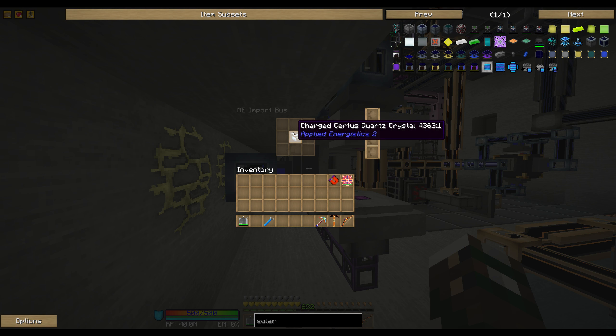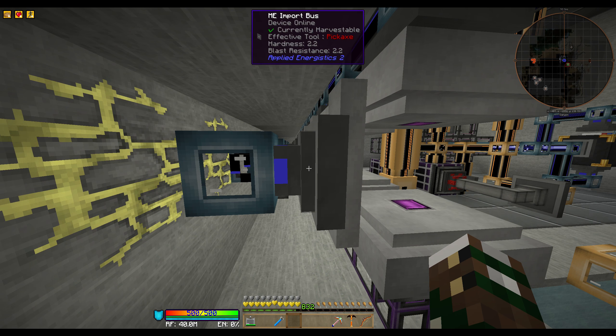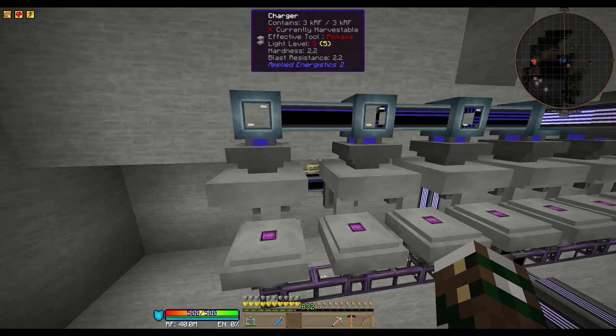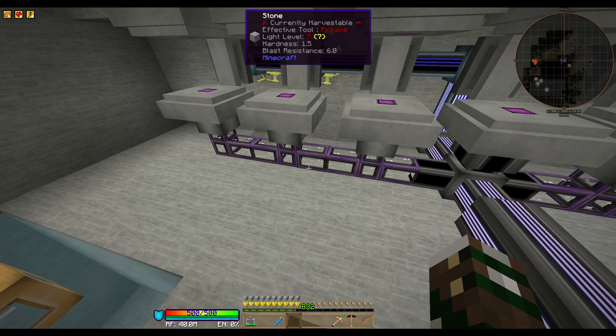Then we import from the back — charged Sirtis Quartz crystals. The import bus goes from the machine to the ME controller. And we are powering all of these chargers from below.